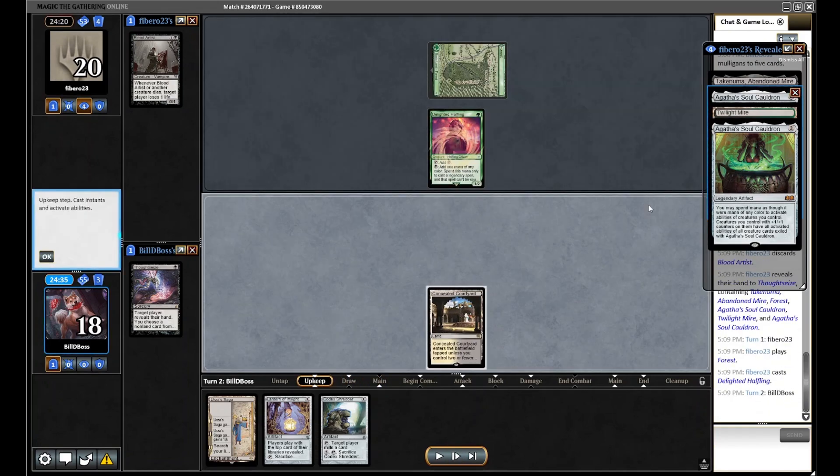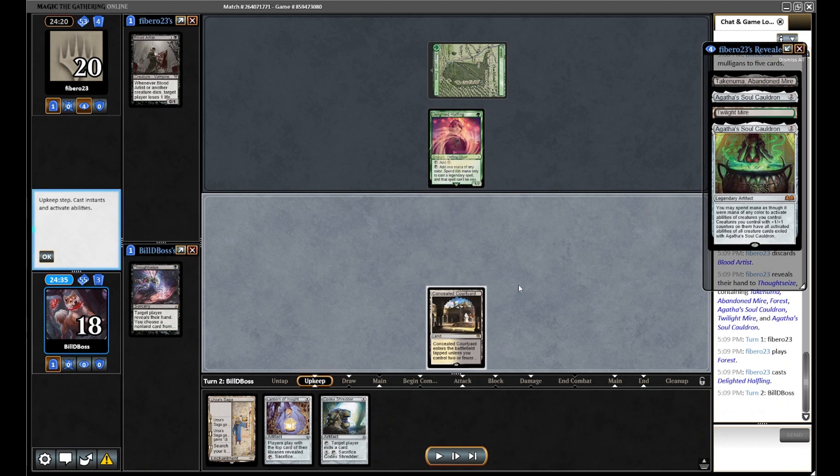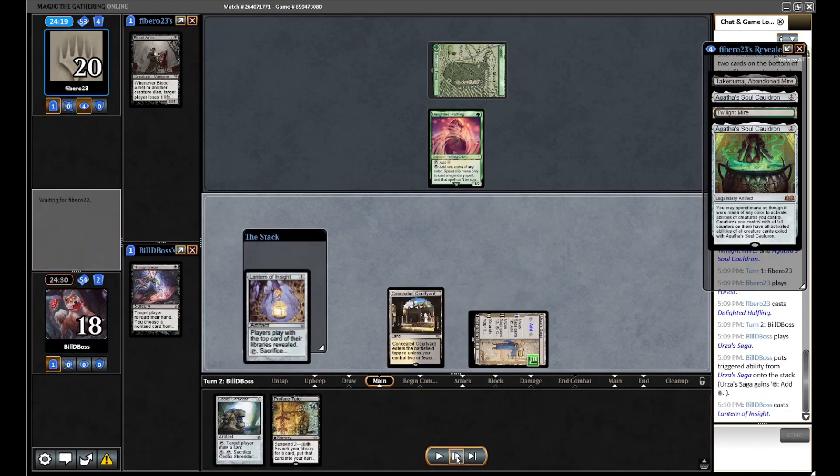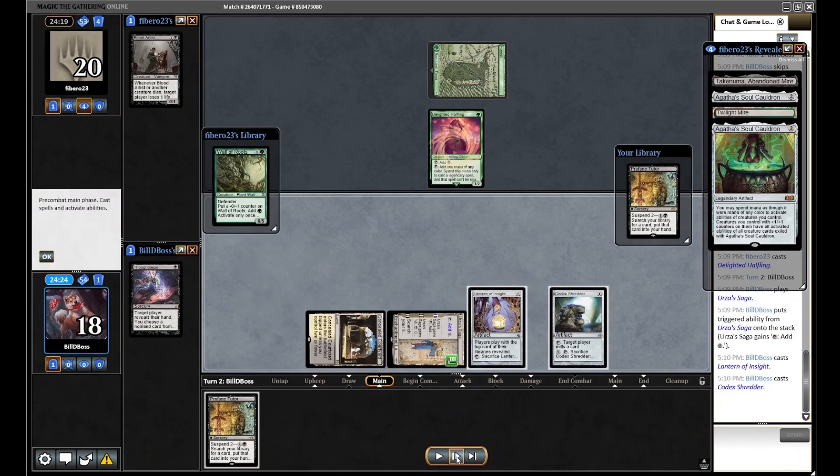They draw into a Halfling — another reason to take the Artist is that if we only leave them with Cauldron and establish the lock next turn, we can probably keep them off creatures for most of the game. We draw a Profane Tutor but elect to set up the lock here, as hitting that third land is very important.